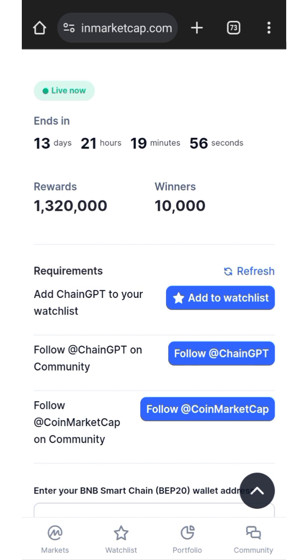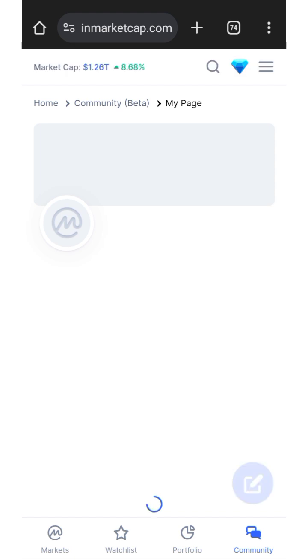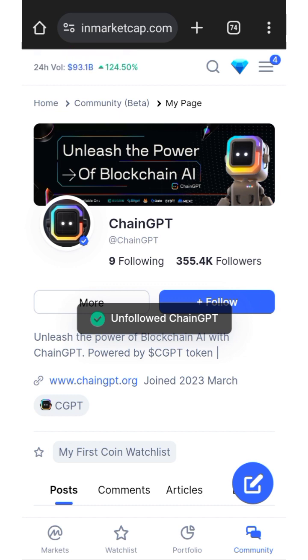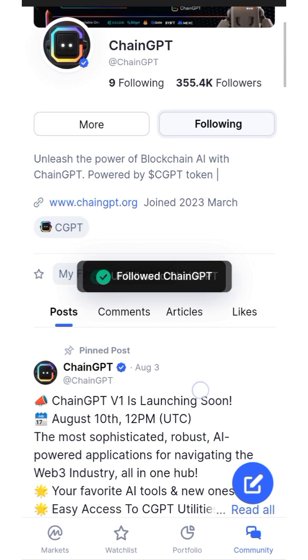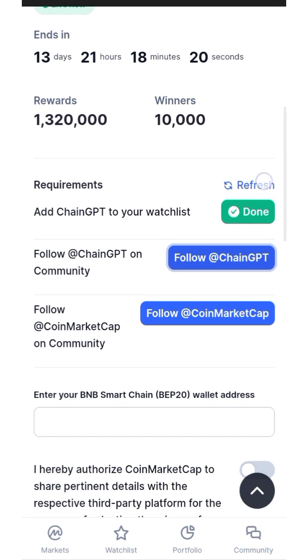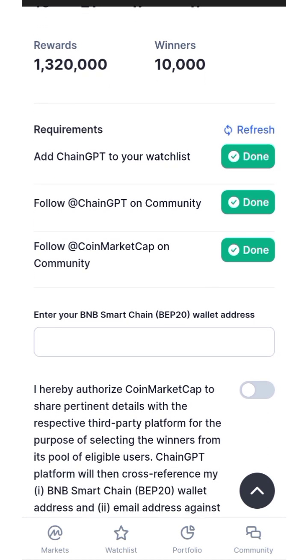Now you need to add ChainGPT to your watchlist on CoinMarketCap — click here and it's done. Next, follow ChainGPT on the community on CoinMarketCap by clicking here; it will direct you to the community page. Go back after following. You can see: 'Follow ChainGPT on community — done. Follow CoinMarketCap on community — done.'